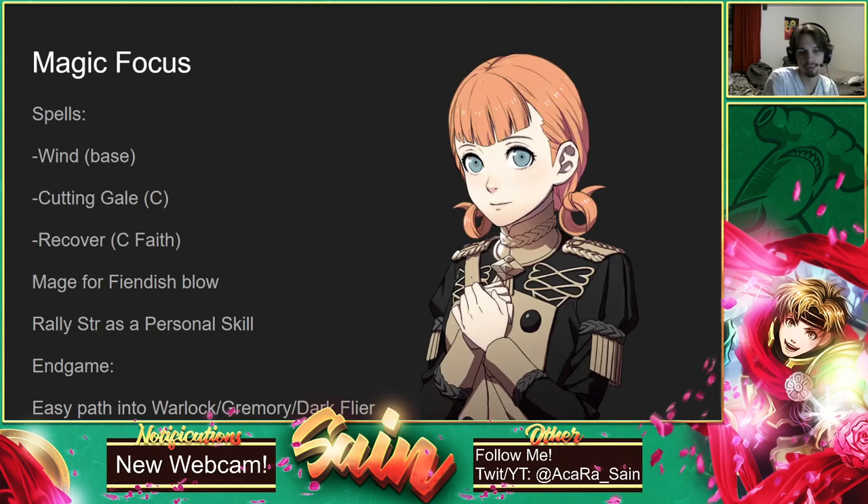Endgame, she very easily gets into Warlock or Gremory for those x2 magic uses. She doesn't get any more Faith magic besides Abraxas at A rank Faith, but overall she's going to be doing more damage with her Reason magic. You can also definitely get her into Dark Flyer. I think Dark Flyer is her best option for being a Rally Bot, as she gets Rally Speed later on, so she can have Rally Strength, Rally Speed, Rally Movement, and Rally Resistance. Get her as Dark Flyer, let her use Canto to get in and out — she can be very, very useful and still do some very solid chip damage.